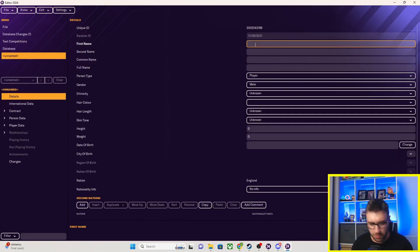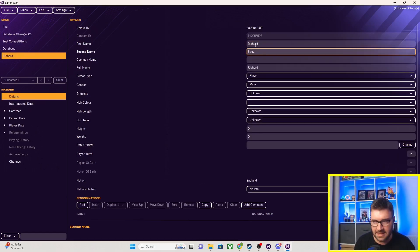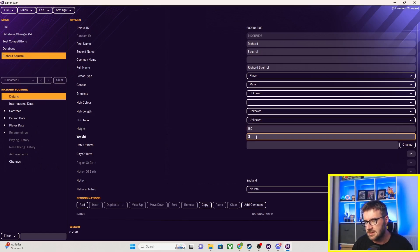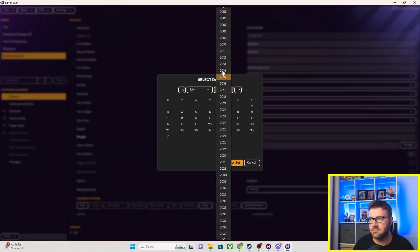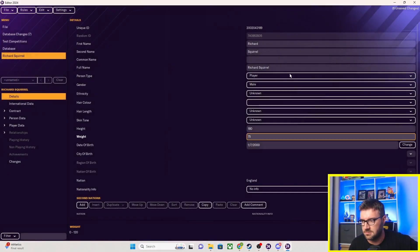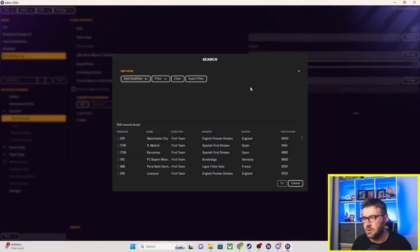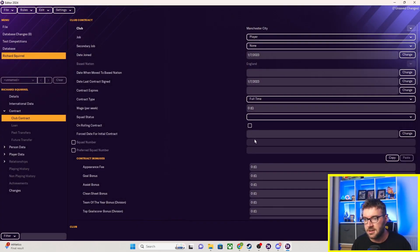We're quickly going to go in, add a player, and call him one of the best regen names we've had on the channel — the return of Richard Squirrel. We can put in the height, so that's 180, weight in kilos, 75, whatever. We'll give him a date of birth. The minimum age in this game is 14, but really you want someone to be around 15-16. We're going to make him about 23. We'll assign him to a club — Manchester City — and give him a wage of 5k a week.